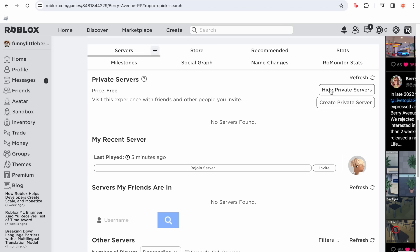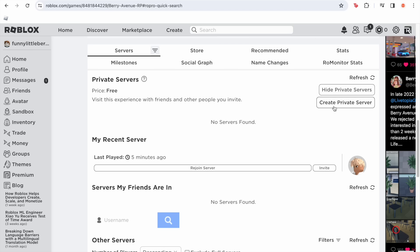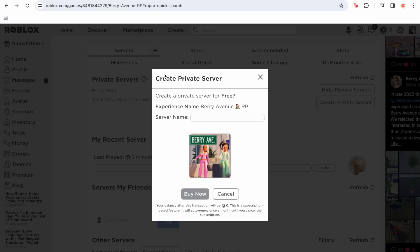On the right you see 'hide private servers' or 'create a private server.' We're going to click 'create private server' and then it's going to pop up like this. It says 'create a private server for free' with a question mark, because it's asking if you want to make one. Then it says 'experience name: Berry Avenue Roleplay' and you can choose a server name. I'm going to pick 'little berry's private server.'